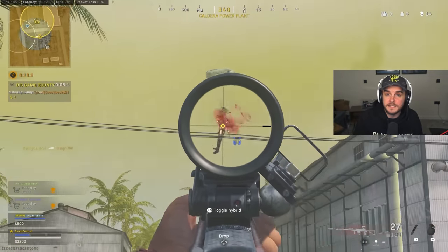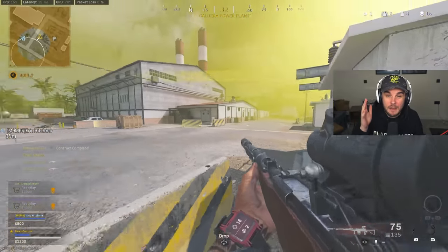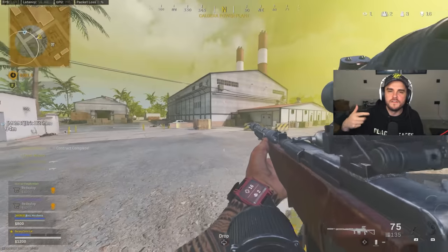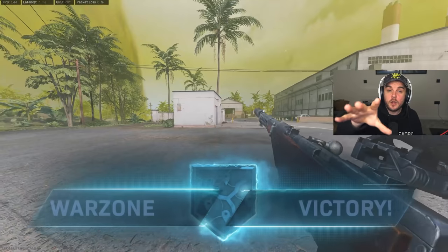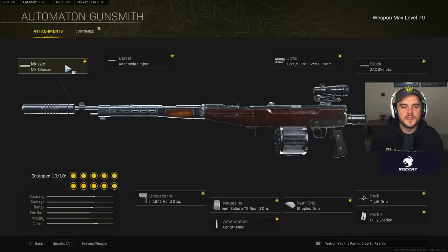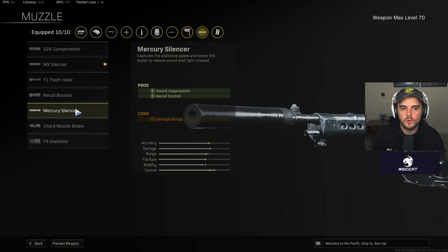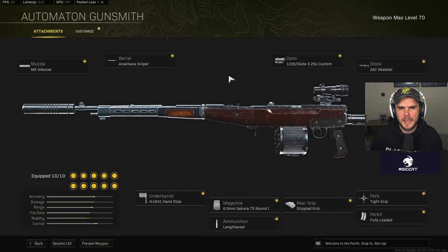It's got a very fast time to kill and is one of the best mid-to-long range assault rifles, just because of how accurate it is. A lot of other guns have bloom and visual bounce, but this thing just doesn't have that. The super fast fire rate is around 833 rounds per minute, which gives you a big margin for error — if you miss one or two shots it's not as big a deal compared to using the BAR, which has a much slower rate of fire.